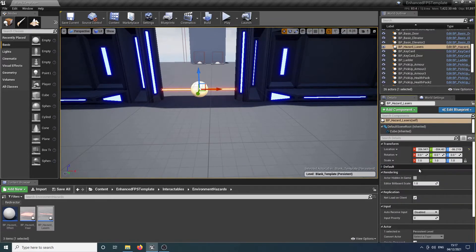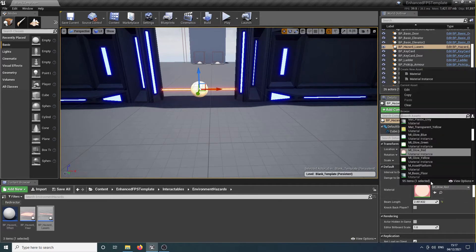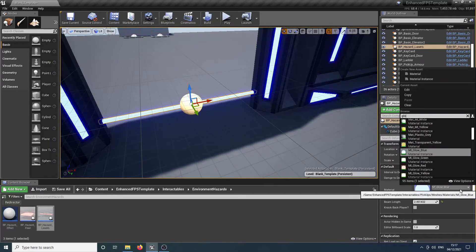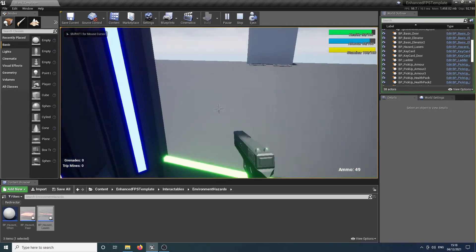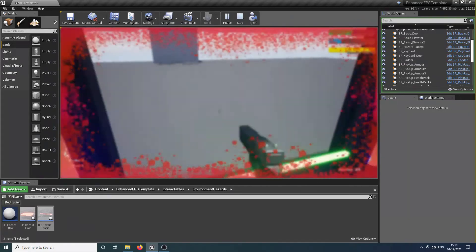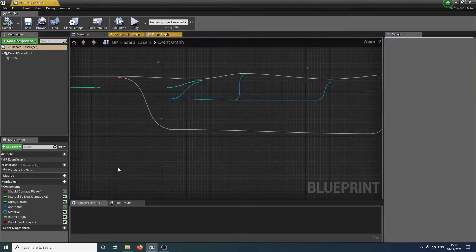You can use these two options to determine how often and how much damage to deal to the player. The next option is the material — we can change this to various different options, such as blue, yellow, or green. We do have quite a few glow materials supplied as standard. We've also got the option to knock back the player. If we tick this, rather than just taking damage, it will knock us back, preventing the player from taking damage repeatedly. They have to keep running into it to continue taking damage. Those are the laser hazards.